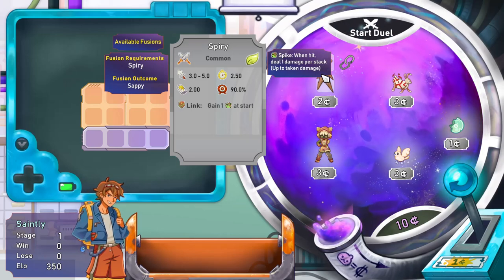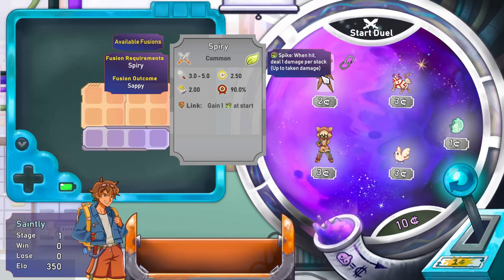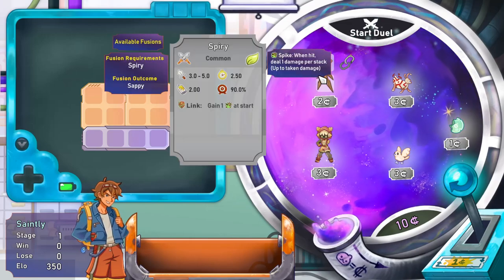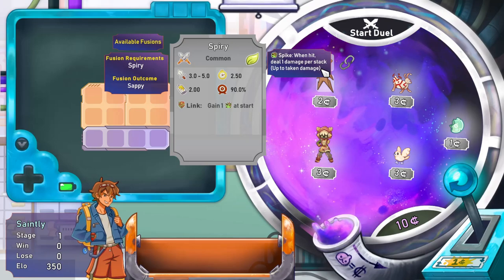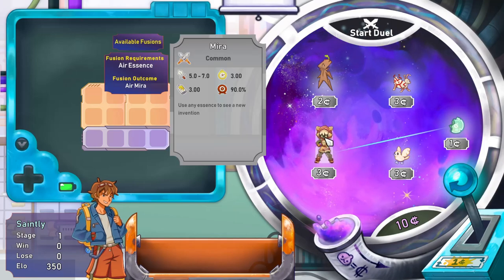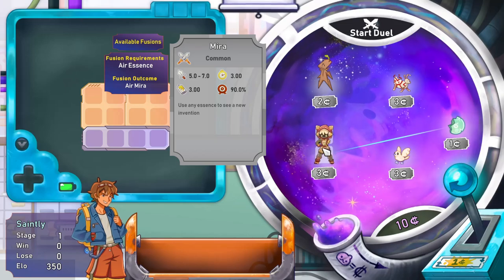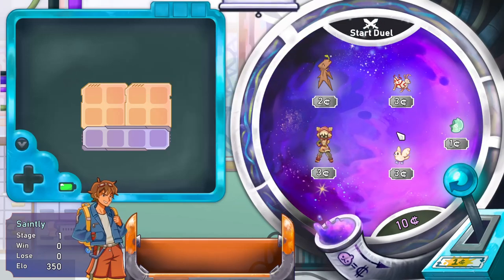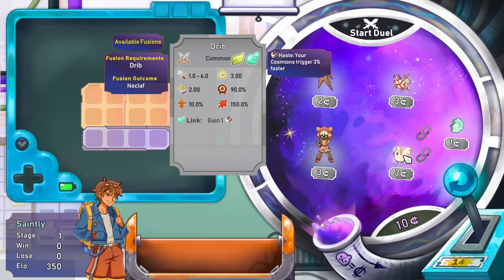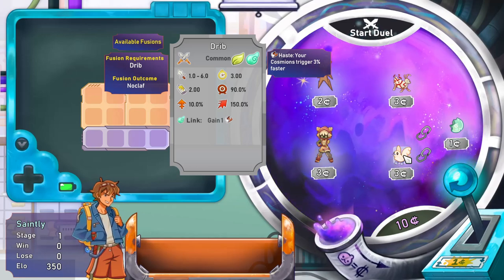He's got an element - that leaf on the top right - and on the left you can see fusion requirements. If we fuse him with another Spirey he becomes a Sappy, so it's like an evolution. You need two of these together and that's done by linking - you'll see this little broken chain here. We have a Myra down here - use any essence to see a new invention. This one will combine with an air essence and become an air Myra. We also have a Dribb who's nature/air.